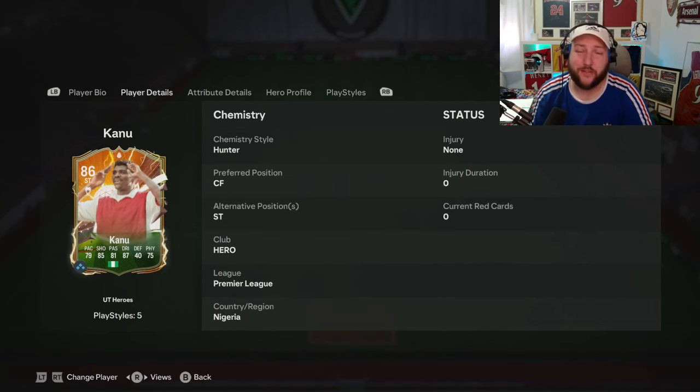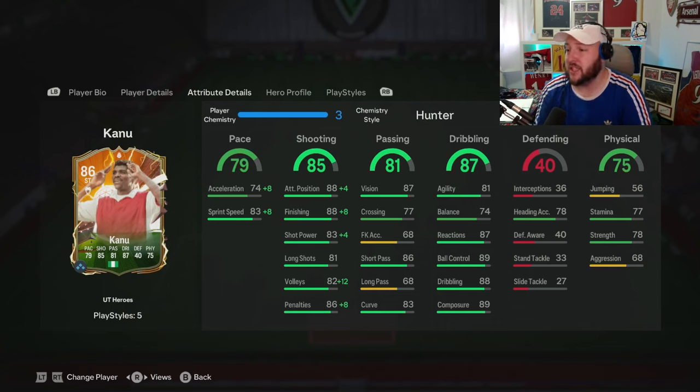Then we have the striker or centre forward as the two positions. In terms of statistics, it doesn't look like the most impressive card straight away. Don't get me wrong, his finishing, his composure, even his agility and balance for somebody this tall is fantastic, even his short pass. But of course, FC24 is very pace orientated.